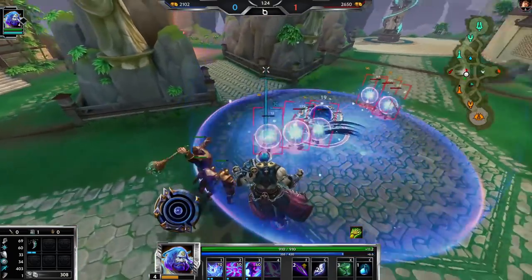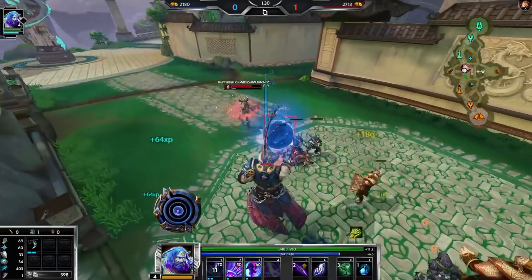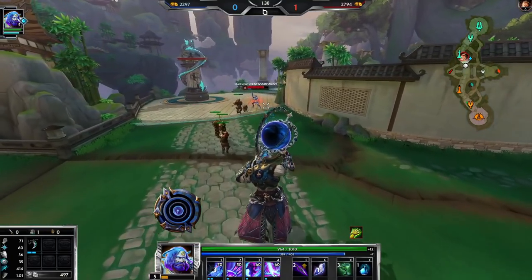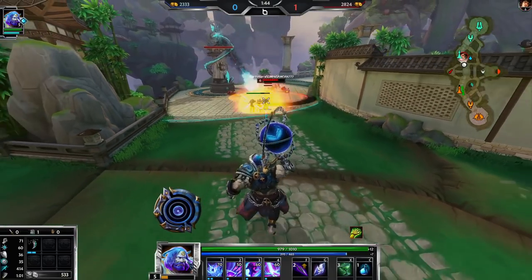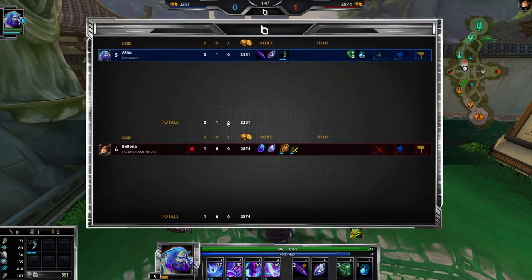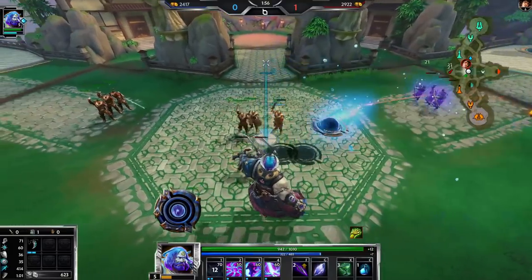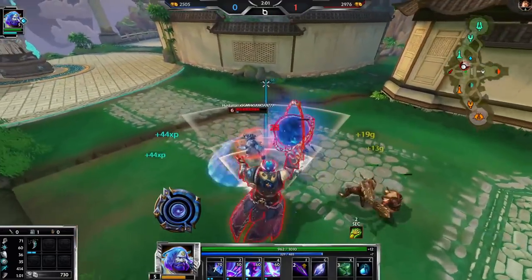I actually lost this exact matchup on stream because I went auto attack Atlas and that was where I was told don't go auto attack Atlas anymore. To be fair it was against Bologna. So the Bologna is going Iceival — that shouldn't be too much of a problem since I'm not going attack speed, but I do like having a little bit of my autos. I do have my Sunder so I'll try to use it here.